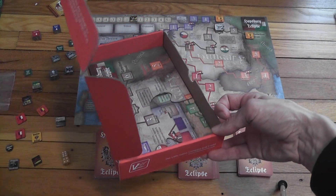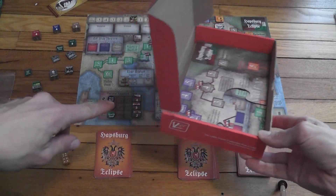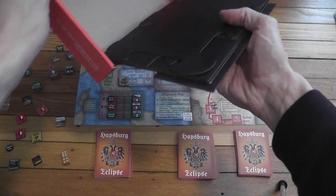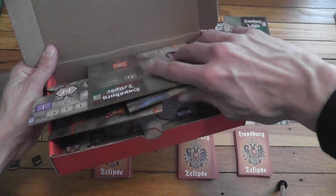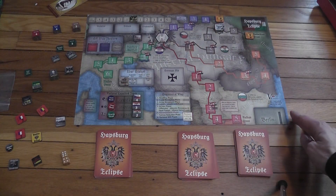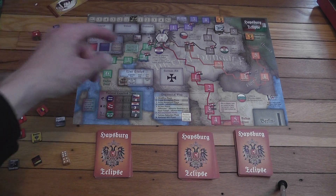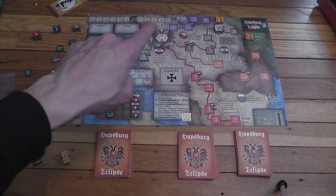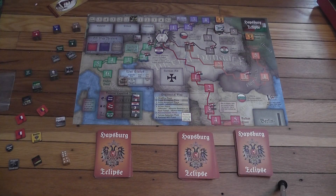It comes with a box and this cover that you slip onto the box. There are two versions of the map — a cardboard one and a board one, which is sort of like a puzzle. I prefer to play the game with the cardboard cardstock one. Here you have Vienna in the middle of the map, and you have tracks that depart from it or converge towards it, depending on how you look at things. And you have to protect Vienna.